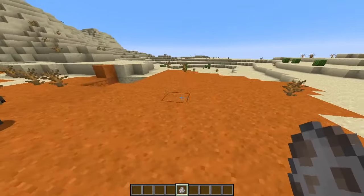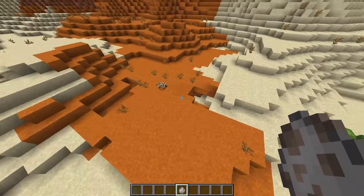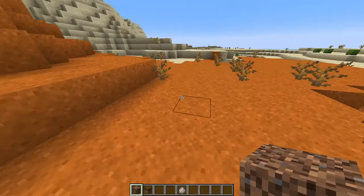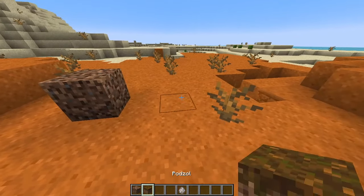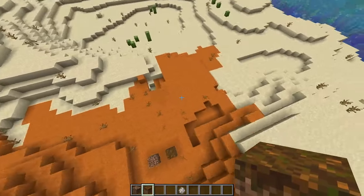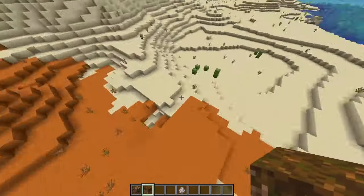Wooded badlands is a bit strange, and it kind of just looks like normal badlands a lot of the times, but this is actually a wooded badlands biome. In addition, wolves can now spawn on coarse dirt and podzol, but in a lot of the wooded badlands biomes there actually isn't these blocks, so it's going to be pretty rare to find the striped wolf variant.